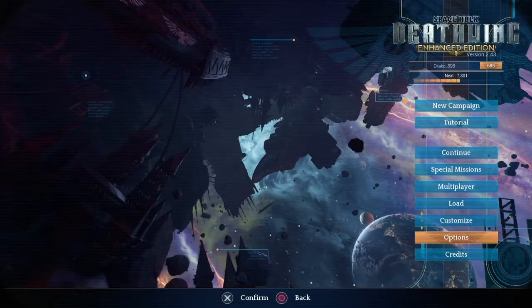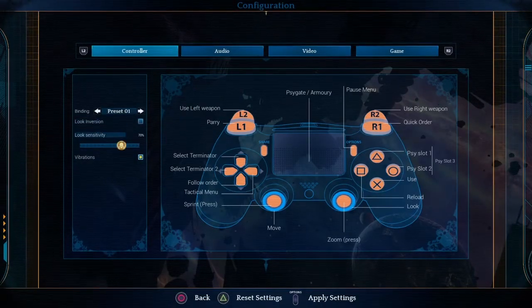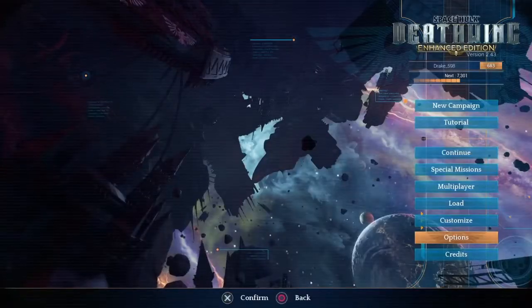Tip number one: in the options menu, go to your look sensitivity on the left hand side and increase that. You'll find it much easier to move around and view the area, as you're essentially wearing power armor and it can be slow to turn and move sometimes.